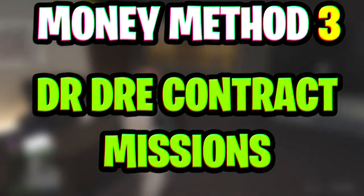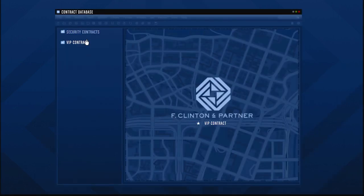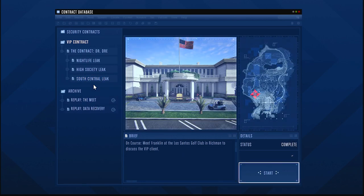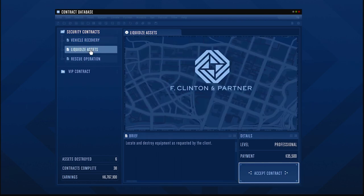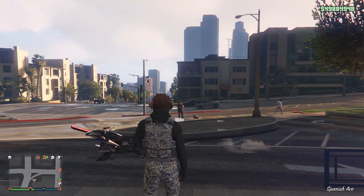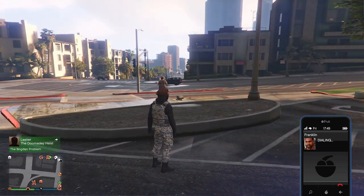Moving on to the next money method for this video, we have the Dr. Dre contract missions. You guys will be able to access these missions through your agency. If we go ahead and log onto this computer here, you guys can see that we have the VIP contract. After playing through most of these contract missions, you will finally get to the finale, and when you complete it you will be rewarded with $1 million. The agency also has security contracts, which can also get you guys a lot of money — anywhere between $30k to around about $70k altogether. To get these security contracts started faster, I would recommend you just phone up Franklin instead, which gives you the ability to start one of these contracts anywhere on the map.